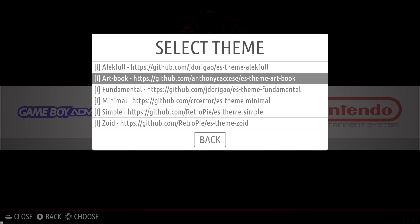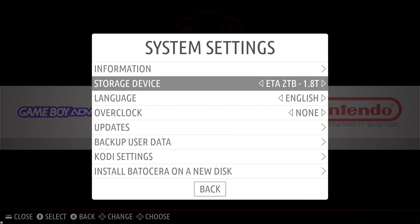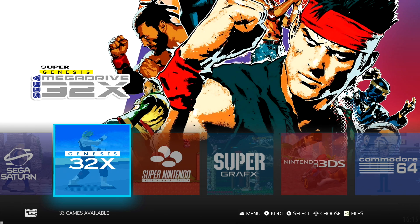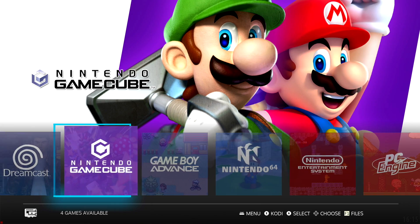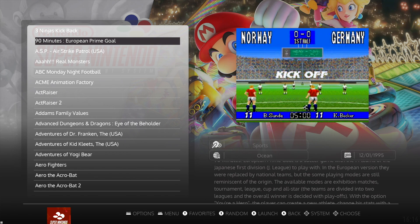As of making this video, we are a bit limited on the themes we can download, but more will be added. I'm going to back up and change this theme out. I'm using the Carbon theme — UI settings — and I'm going to hit this one up. This is personally my favorite one that we can download from within Batocera right now. And like I said, we also finally get video snaps inside of Batocera.